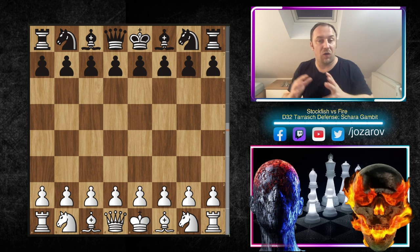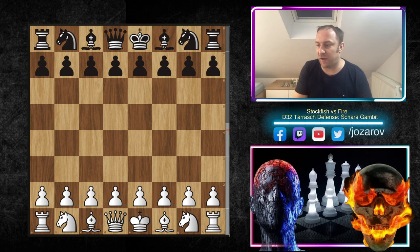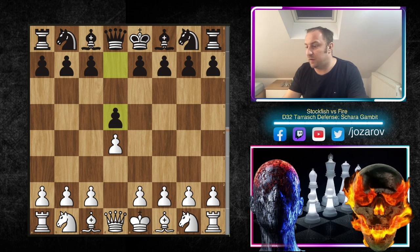Please check out our first analysis of the Von Henning-Schara Gambit — here's the link. I've sorted out the most important tactical principles. So let's check out the game now: Stockfish versus Fire, Von Henning-Schara Gambit. Stockfish plays d4, then d5, c4, e6 — the Queen's Gambit Declined.